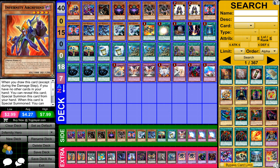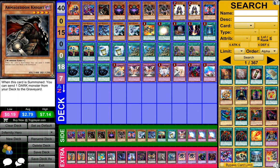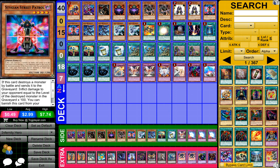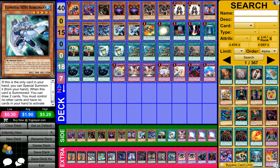So to start off, guys, what we need is 1 Infernoe Archfiend, 1 Archfiend Hurturus, 1 Armageddon Knight, 2 Infernoe Necromancer, 2 Dark Reaver, 2 Summoner's Monk, 2 Ceylon Street Patrol, 2 Elemental Hero Shadowless.